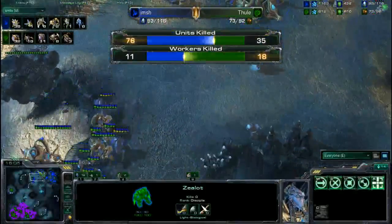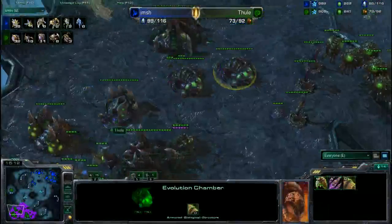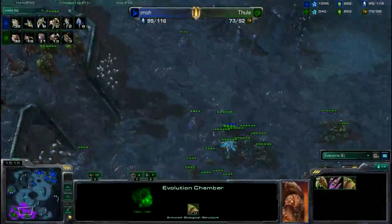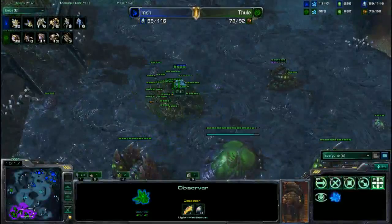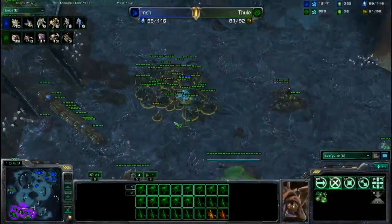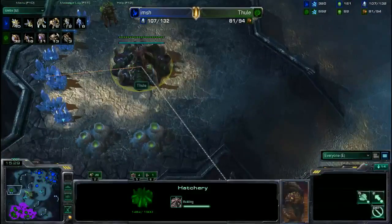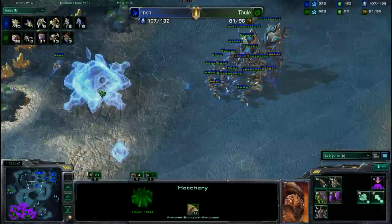Another mistake on Imsh's side — he needs to get the Forge down and a plus-one attack upgrade to make his Zealots more effective against Zerglings. He is blocking off that back hallway with two Pylons. He needs to do a little more scouting; he has the Robo off Colossus right now, but he needs an Observer just wandering the map — he needs to spot that third Hatchery.